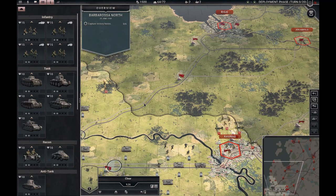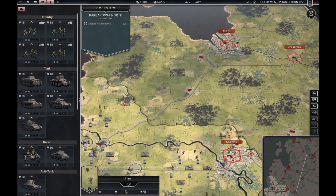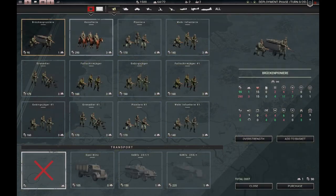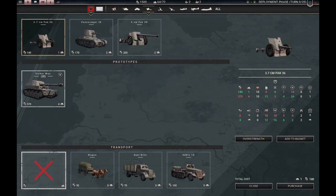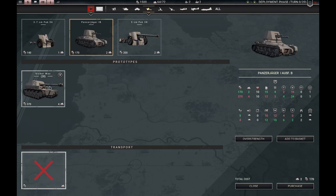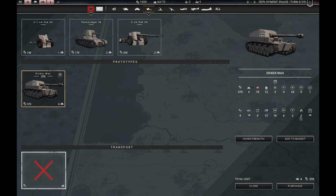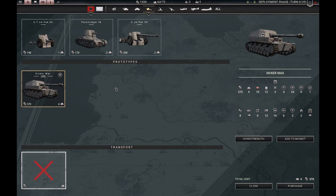The next scripted prototypes you get are at the start of Barbarossa, and you get a different pick for each of the three starting points. If you go Barbarossa North, you can go to anti-tank and you see Max, the anti-tank gun prototype. Comparing him to the Panzerjager, the difference is very large. 24 hard attack is massive at this point in the game, with 16 hard defense at the Stug 3 level, and it even compares well to the five centimeter Pak. Max is self-propelled and has way better defense, and even has a close defense — pretty much unprecedented for armored vehicles at this point — and you get 20 points.